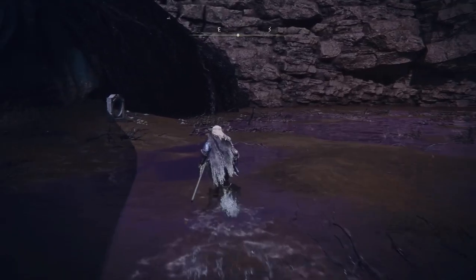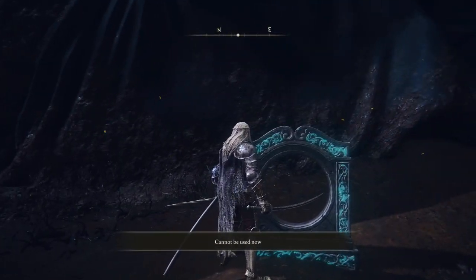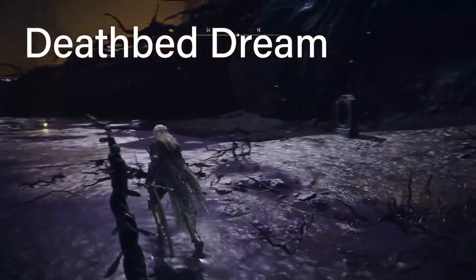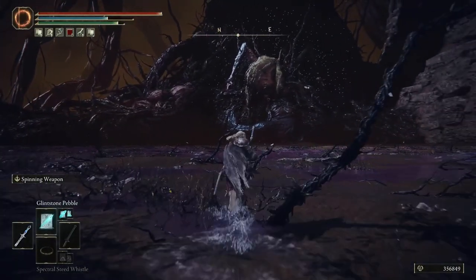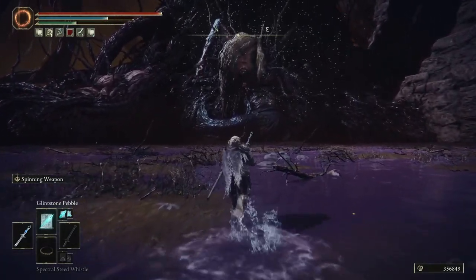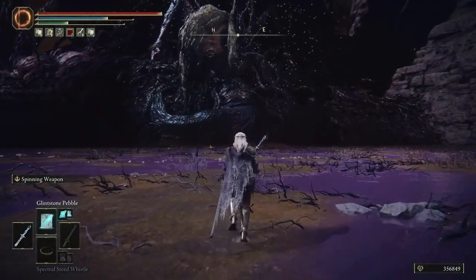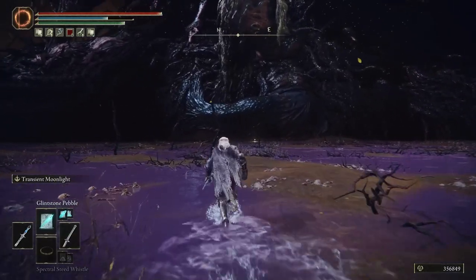Sit at the Site of Grace to reset or fast travel back, then approach Fia's body and you'll get the option to enter a deathbed dream — this is a boss fight. If you defeat this boss, you will receive the Mending Rune of the Death-Prince, unlocking Fia the Deathbed Companion's ending to the story of Elden Ring. You'll still need to defeat all major bosses in the storyline to watch the ending cutscene.